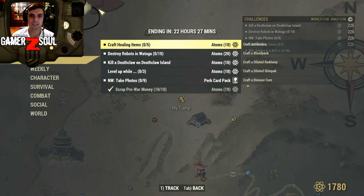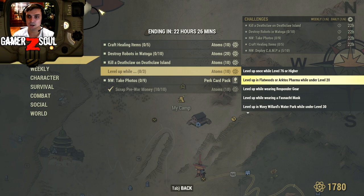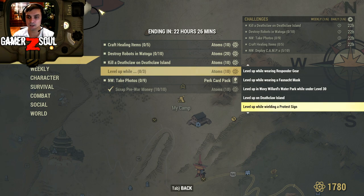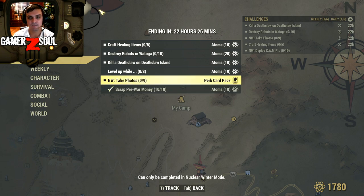Today we got some pretty easy daily challenges. Craft 5 healing items — 10 atoms. Destroy robots in Vatoga — 20 atoms. Kill a deathclaw on Deathclaw Island — super easy. There's also a level-up bonus: complete three sub-challenges at the same time while leveling up for an additional 10 atoms. Also, scrap pre-war money 10 out of 10 — I had some on me so that was easy. And the Nuclear Winter challenge: take 9 photos to earn a perk card, which I'll do today because I need 3 more perk cards to complete my Nuclear Winter build.